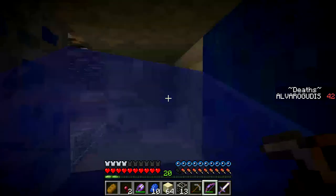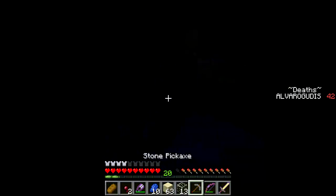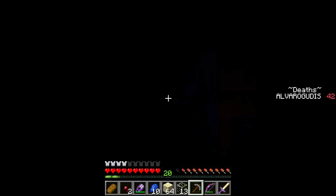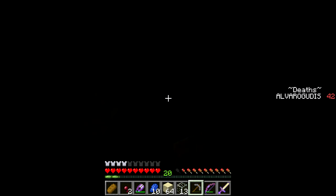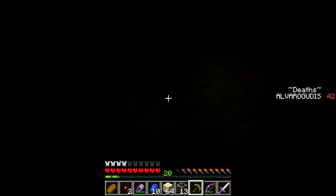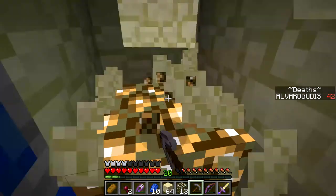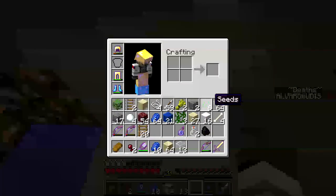One block higher, apparently. You know, you really should — just the tip — I'm not even calling this a pro tip because it's not: when you're in an area, you should have torches or some light source. It's a very good idea.